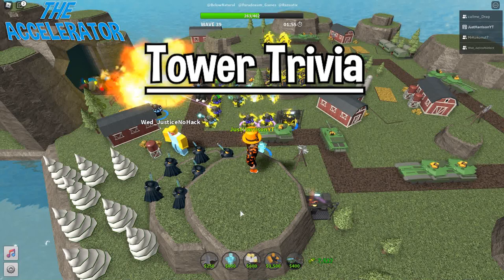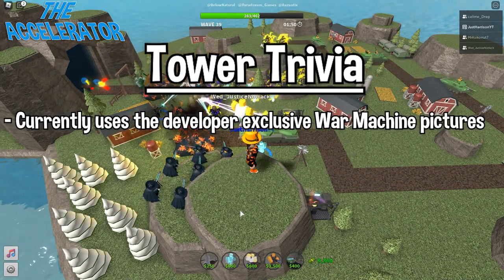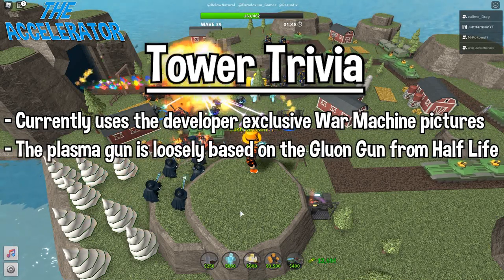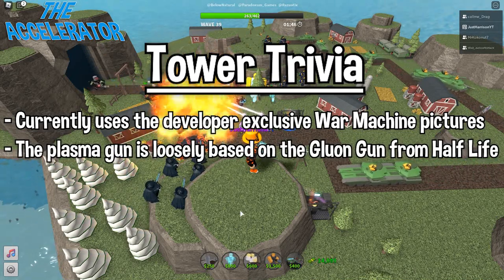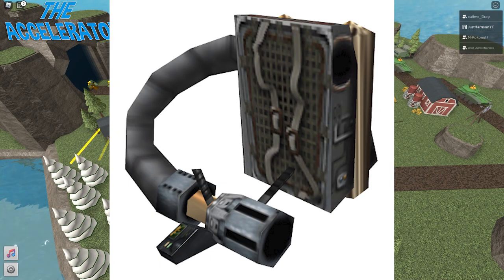Now let's go over some trivia about this tower. It currently uses the developer exclusive war machine upgrade pictures, and the tower's plasma gun is loosely based on the gluon gun from Half-Life. Here are some images of that gun I pulled from the internet, and I can confirm it's the same.